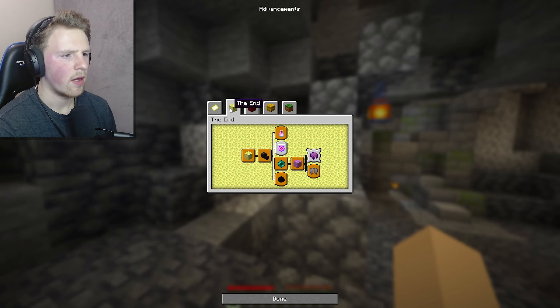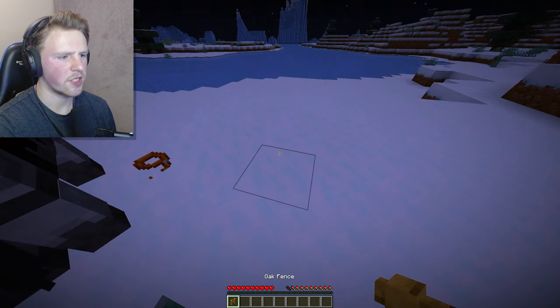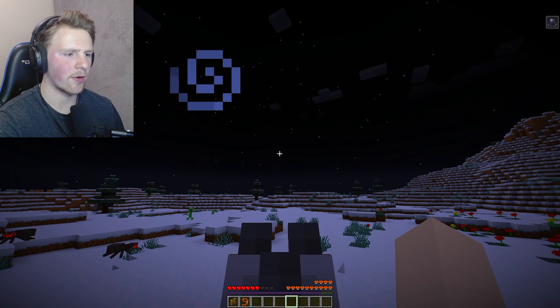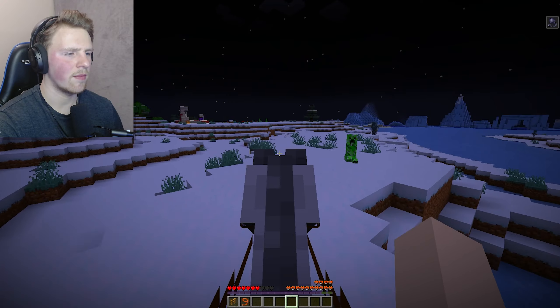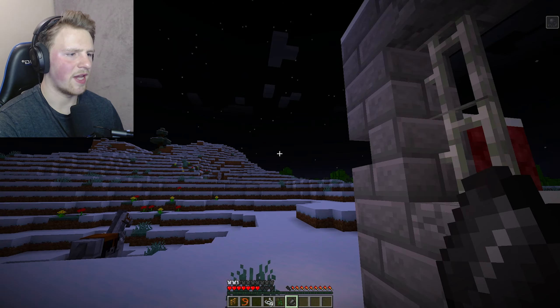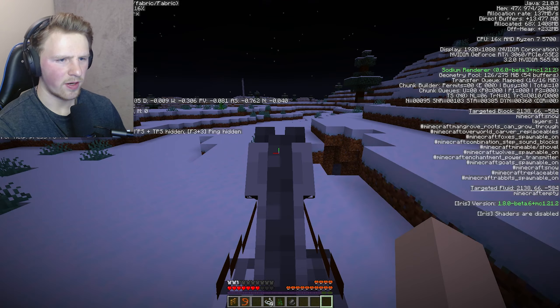I don't know what to do now. I lost the Ender Dragon egg - I can't get some of these achievements done. I can't respawn the Ender Dragon, I literally can't do anything. Buck - you will not believe what just happened. I beat the Ender Dragon, I did everything we set out to do, and yet because of one stupid mistake I lost everything. I looked it up - there's actually no other way to get another Ender Dragon egg. I think this might be the end of the entire series.